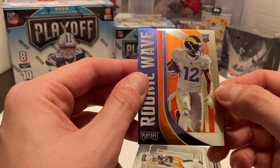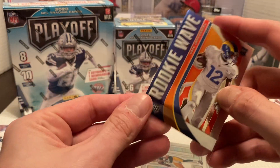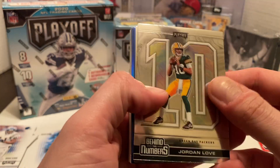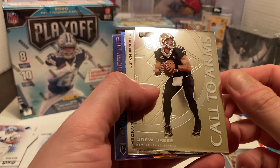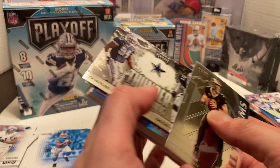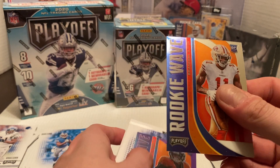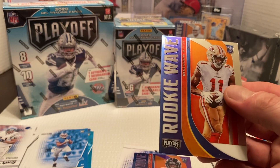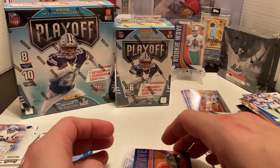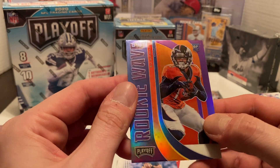We do get a Rookie Wave next — Van Jefferson. Sharp-looking chrome card for the rookie waves. Then we have Behind the Numbers of Jordan Love rookie card, not too bad. Cola Arms, Drew Bledsoe. Then a Thunder and Lightning of Sanders and Charles Haley — another sharp-looking card. And we have a Rookie Wave of Brandon Aiyuk — nice wide receiver for the 49ers. Then a Rookie Wave of KJ Hamler as well, a Prism sharp-looking card — another young wide receiver out in Denver.